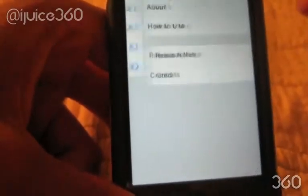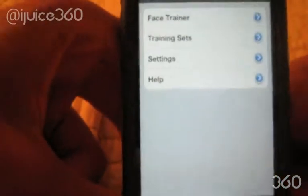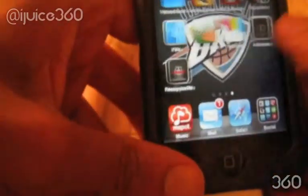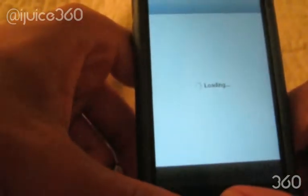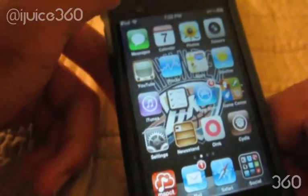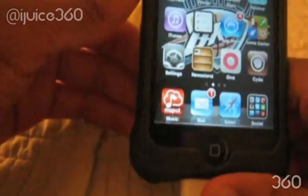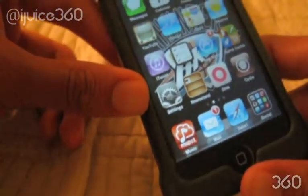There's also Settings and Help — Help is just about how to use stuff like that. This is available in Cydia, just search for Recognize Me — it could either be one word or two, but either way you should find it. This app is a few dollars; I believe it's like three or four dollars depending on what source you get it from.